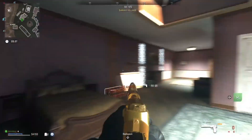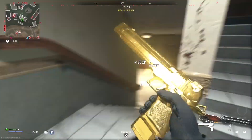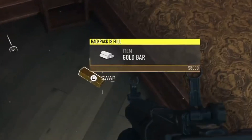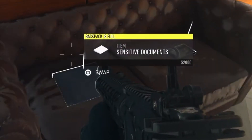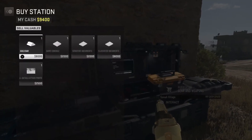A new easter egg has been discovered where you can get the golden Desert Eagle and a lot of loot at the start of your DMZ matches. You can get secret documents, gold bars, and a lot of money at the start of your game.